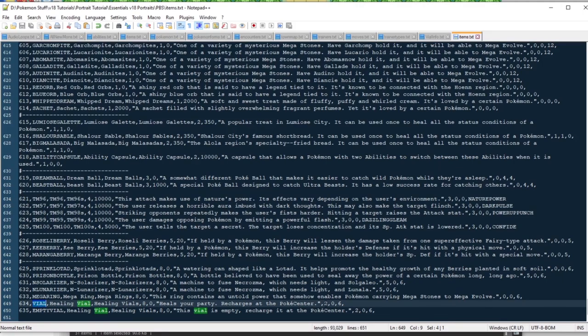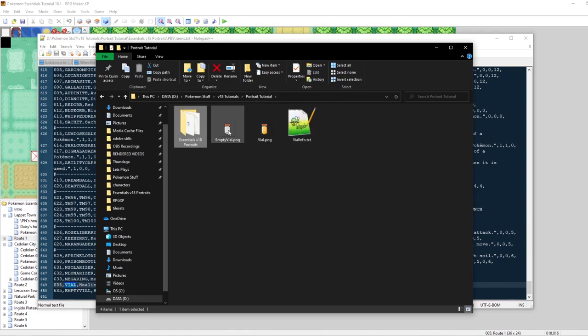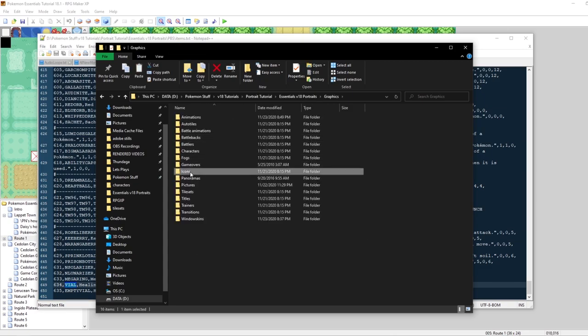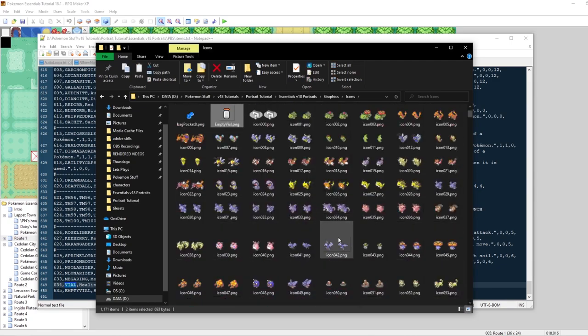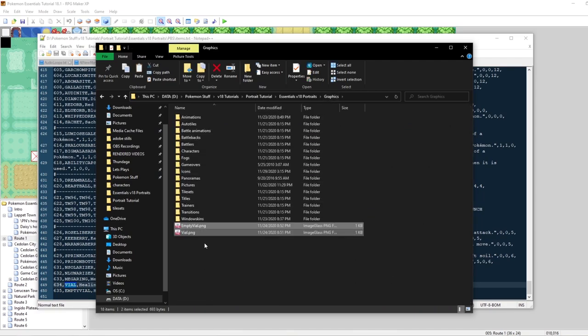We've actually already added this as an item in our game. What we need to do now is add the graphics and add the scripts next. I've already downloaded the graphics — this is our empty vial and this is our full vial. It looks almost like a jar of honey. So let's copy these into our game. We want to go into Graphics, then Icons, and paste these in. We want to call these item 634 and item 635.